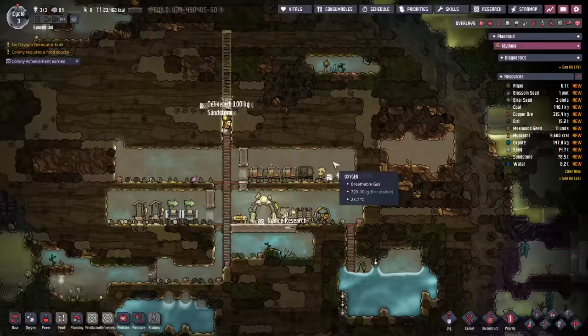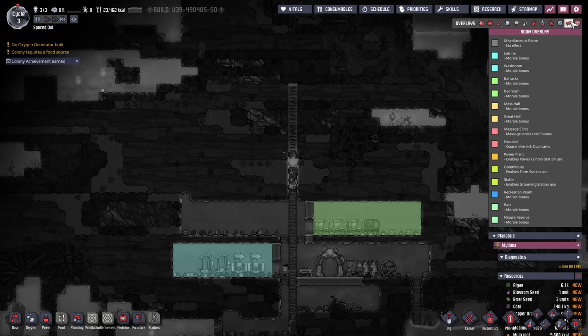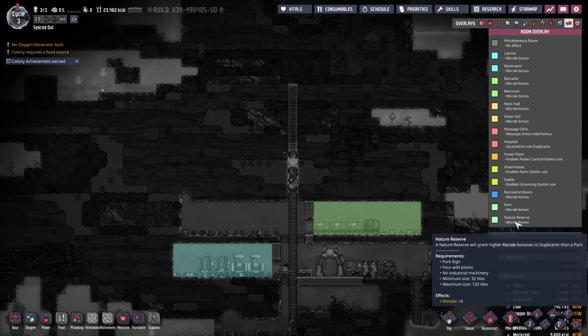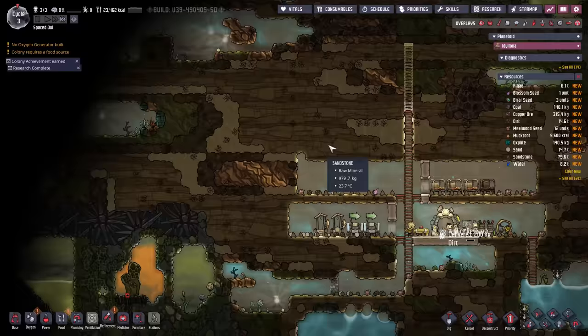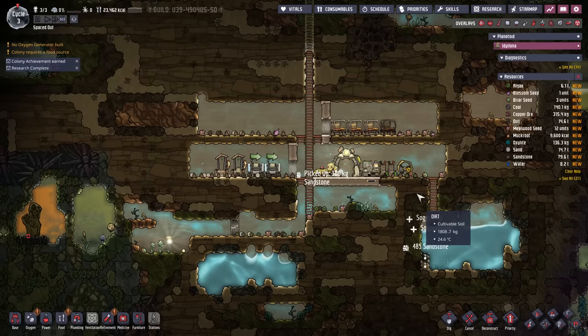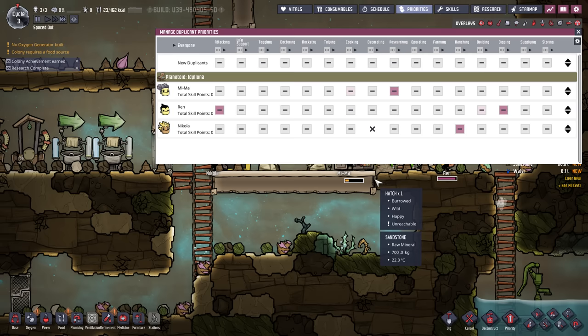I think one of the achievements is to have four nature reserves, so we'll want to preserve some of the natural plants for that. This would be a nice little place. Let's just check the room overlay. Nature reserve requires four wild plants. There's only three in here, but there's at least four over here — we can make a nature reserve over there. But I really got to focus on getting a ranch set up.